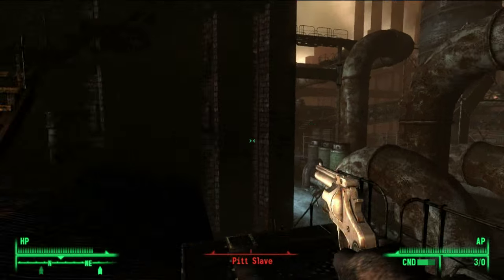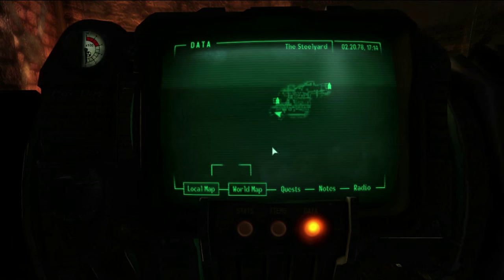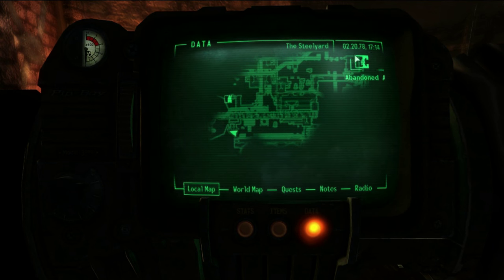Hey guys, what is up? It is Assistant Middleman here with Guides for Us All, and today we're going to be checking out the unique weapon Wild Bill's Sidearm in the Fallout 3 DLC, The Pitt.